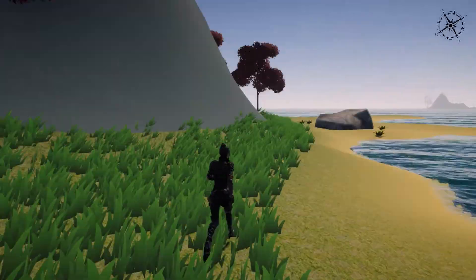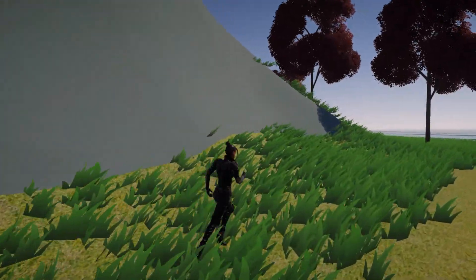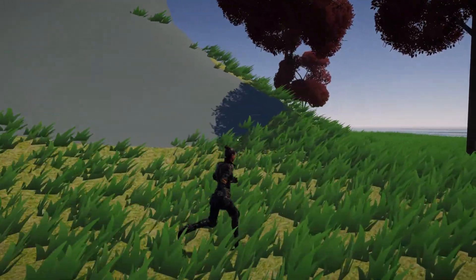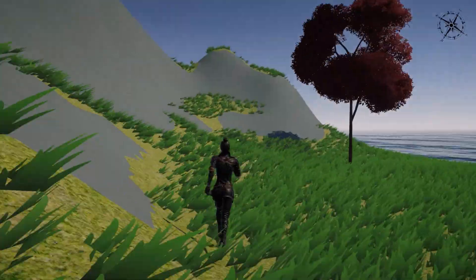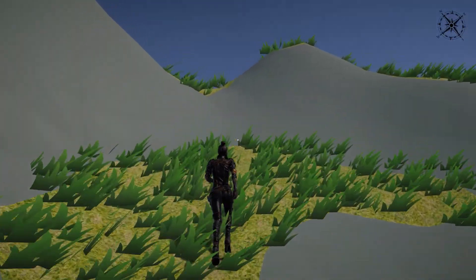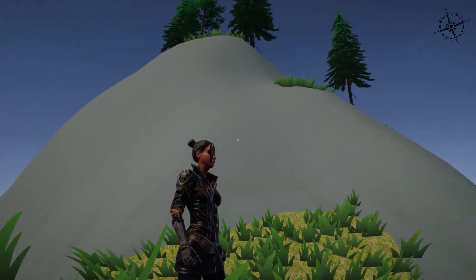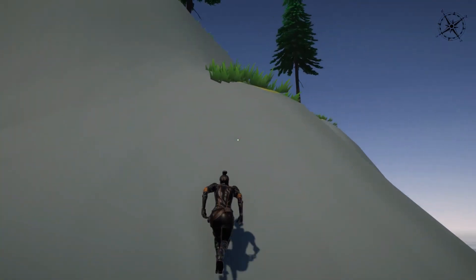The character right now is a placeholder model from Mixamo, and I'm using animations from the standard Unity package. I think third person for this game is way superior to first person — seeing your character standing on the ship, enjoying the view of the ocean, is really amazing. I think third person is the way to go for this type of game.